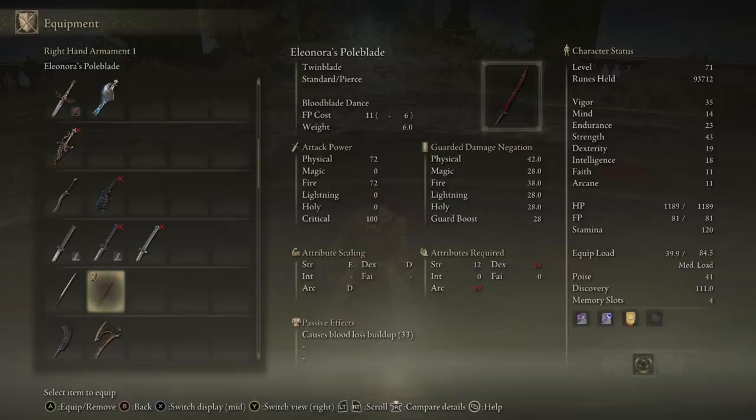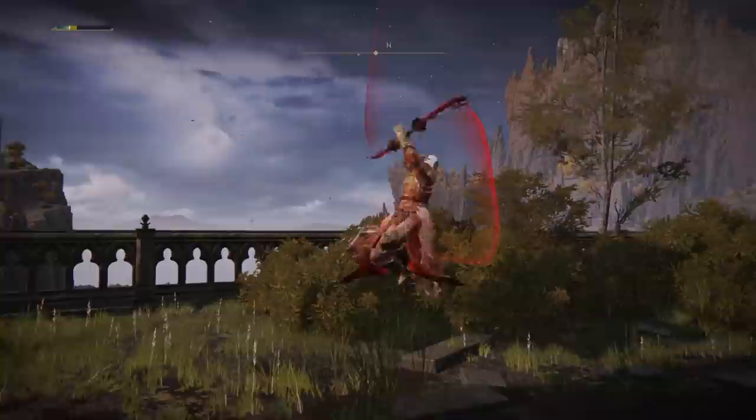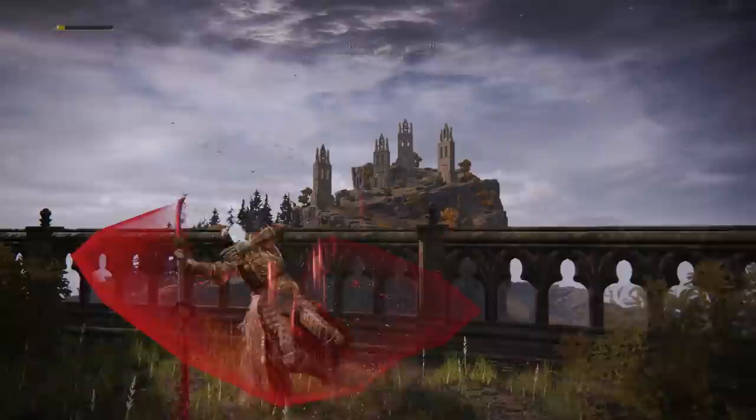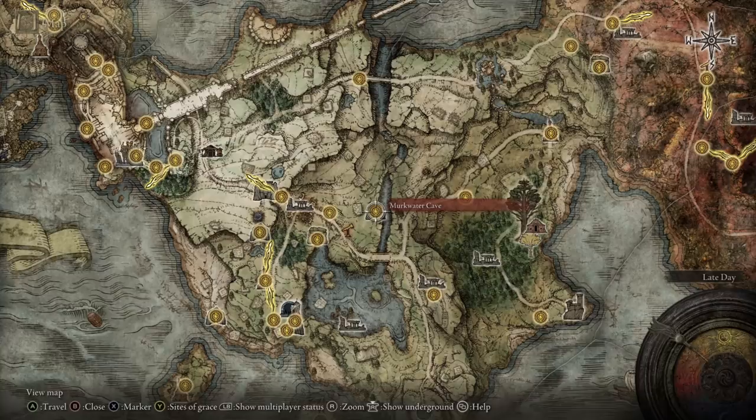It's also worth noting that as of this moment, this weapon's scaling is broken — you don't get any extra damage depending on your stats; the stats just let you use it. Acquiring this weapon requires a short questline. First, right outside of the Murkwater Cave in the Limgrave region, you will be ambushed by an NPC invader. Another NPC will come to your side — talk to him after the encounter.